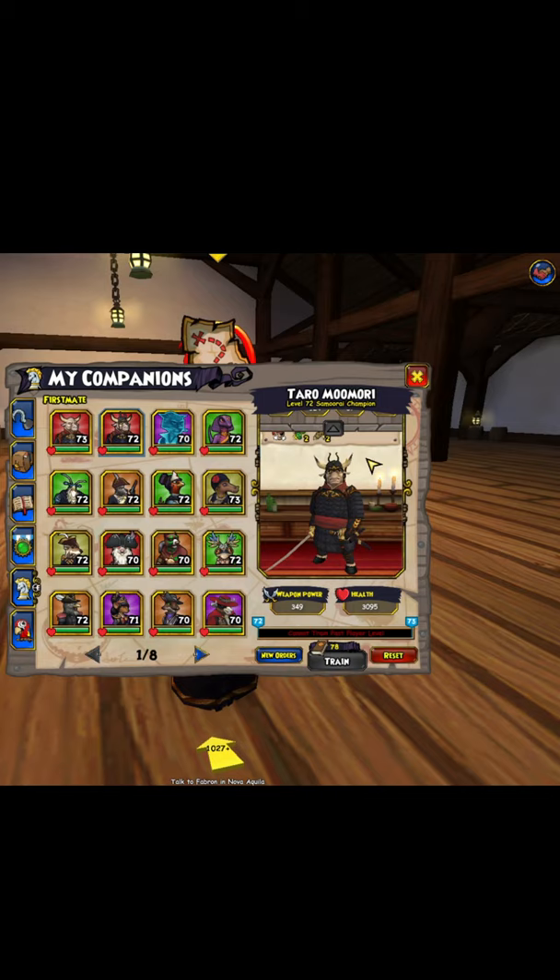This companion is a lot like Masamun Goto, except that it comes one level lower and has slightly reduced health, damage, and accuracy stats. But this companion does have more armor than Masamun Goto. So that is Tira Mumari, folks.